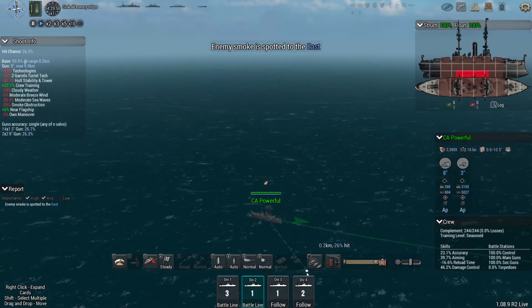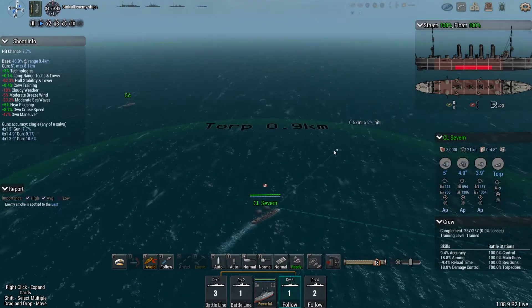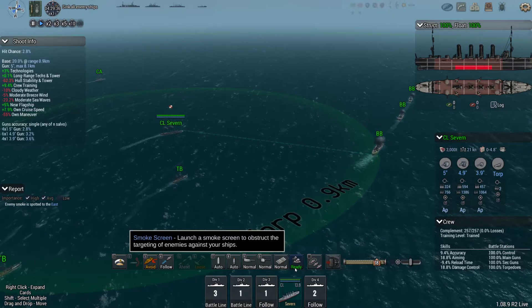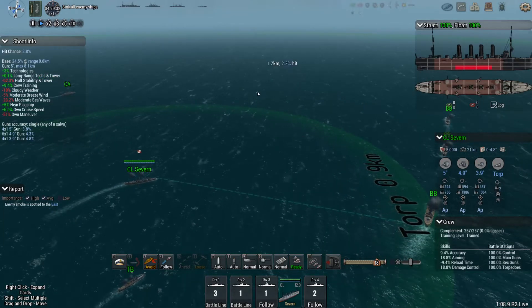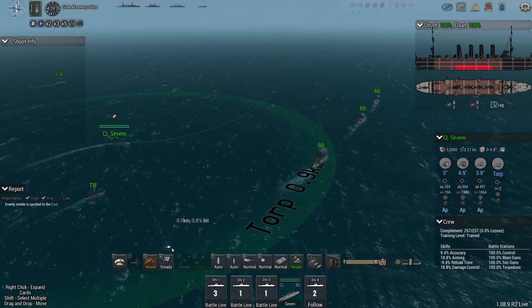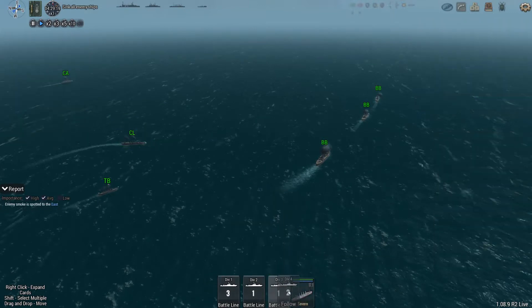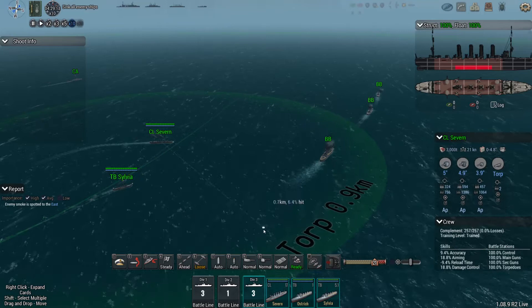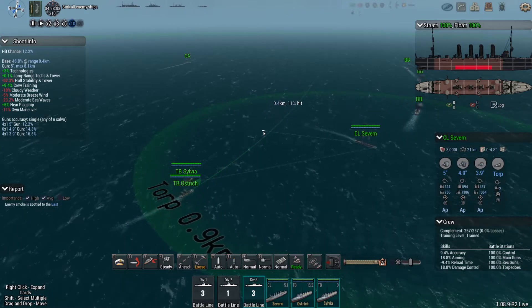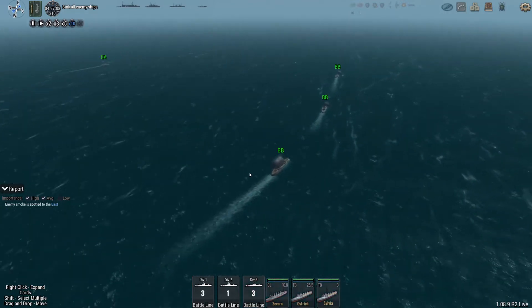Heavy cruiser, get moving. It's odd that some of the ships with follow commands start the game at basically zero speed. It would make more sense if all ships started at their full speed or cruise speed, in my personal opinion anyway. Torpedo boats, join up with the light cruiser and get moving. There we go - top speed 26 knots please.